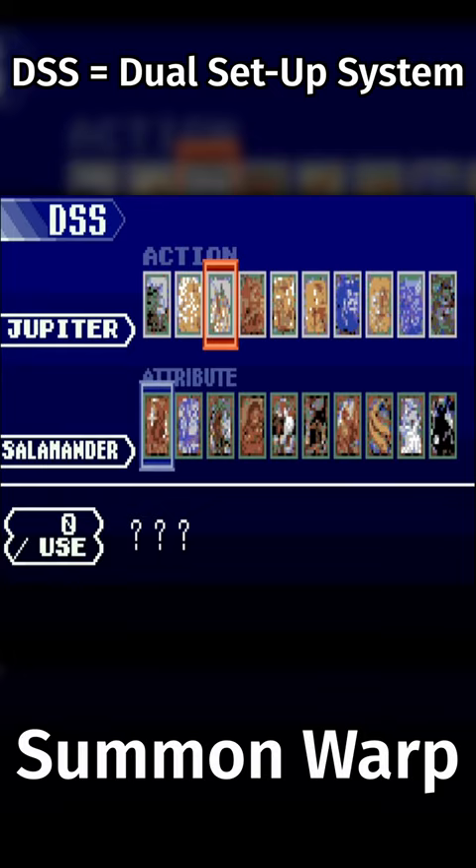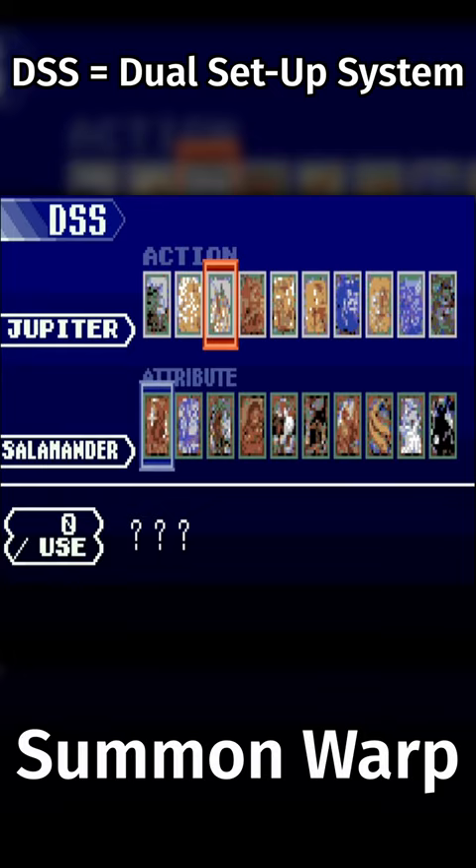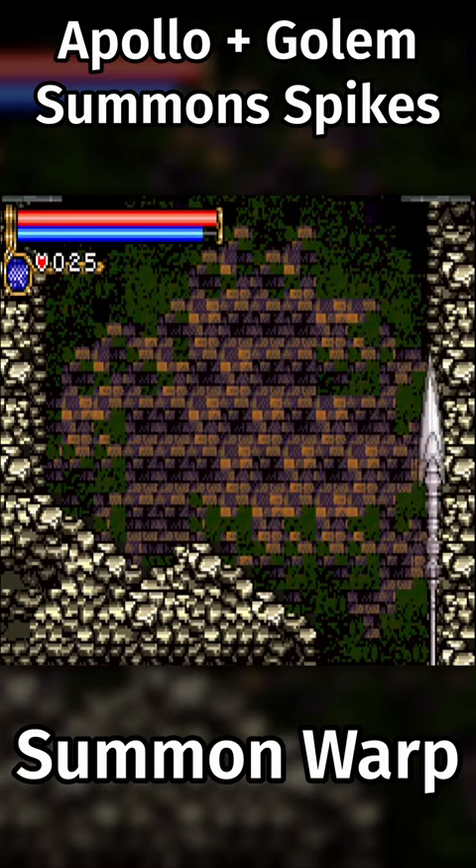They slide past the first screen and perform a summon warp. They jump into the screen transition using the Apollo and Gollum DSS combo, framed perfectly to warp into the top of the screen.